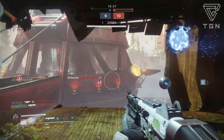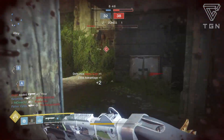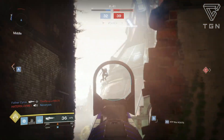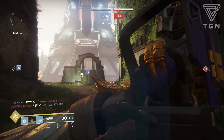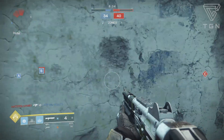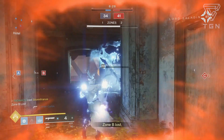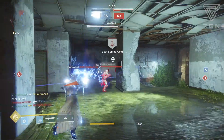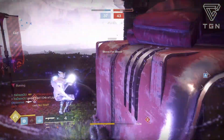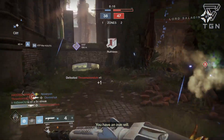I actually pledged Future War Cult first, New Monarchy second. I knew Dead Orbit was going to win the first one because they had the Graviton Lance catalyst, but I definitely wanted to work Future War Cult to get a Sunshot catalyst. Last time, the second Faction Rally, there were more people that pledged to Dead Orbit, but Future War Cult ended up winning just because of how many tokens they turned in. People really do like Dead Orbit, so I'm assuming that Dead Orbit might win next time compared to New Monarchy, which a lot of people have not chosen yet.